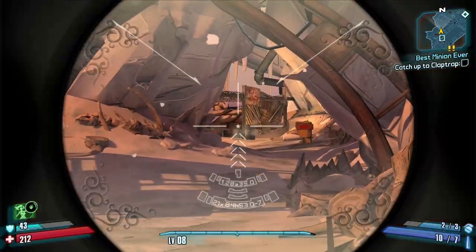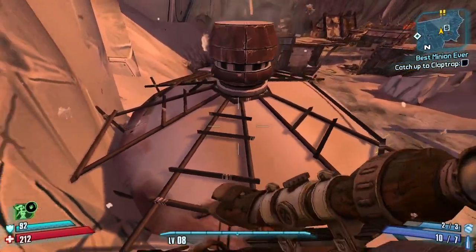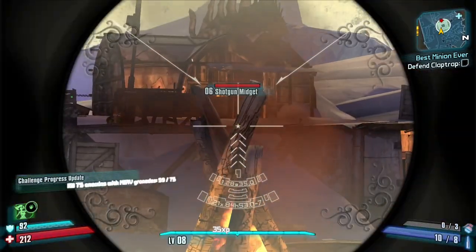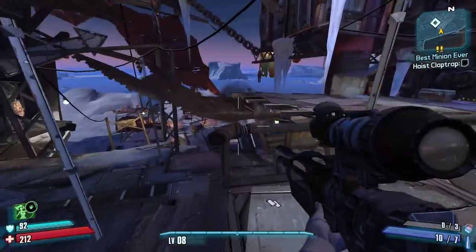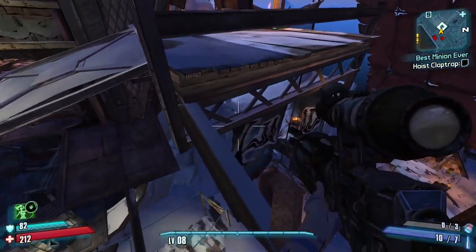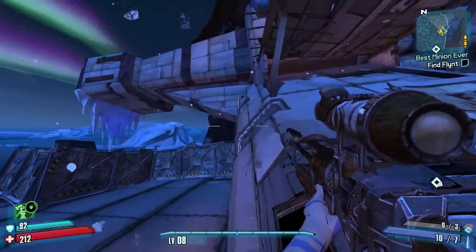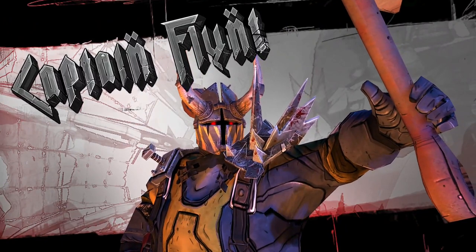Getting to Flynt involves a couple of skips. The first is a grenade jump from this house up to the cliff. The second is after saving Claptrap — I use the chain to get up to the lever faster. After hoisting Claptrap, I jump through a little hole and run up toward the platform where Flynt will be. After he spawns, I get him to jump down and face-lock him, which makes it very easy to hit the back of his head for easy crits.